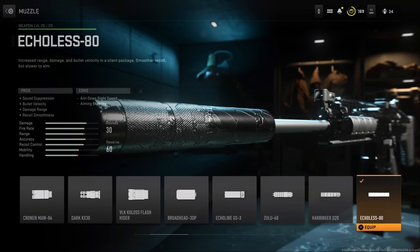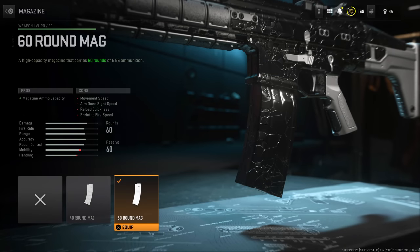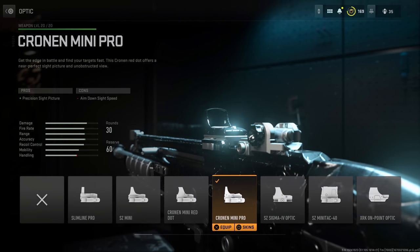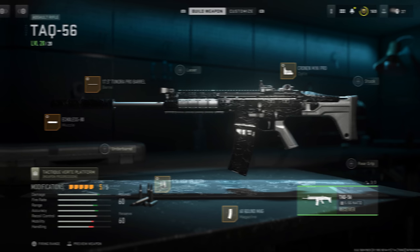For the TAC-56, pair the Tundra Pro barrel with either the Echoless-80 or Zulu-60 — it really comes down to whether you want to sacrifice or retain that additional damage range. I personally think the TAC-56 has incredible control to begin with, so you may not need the extra control the Zulu-60 offers. Round out the build with high-velocity ammunition, a 60-round magazine, and again the Cronen Mini Pro optic, sacrificing under-barrel and stock because this weapon is already very easy to manage.